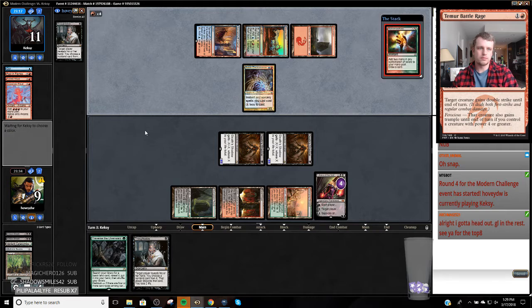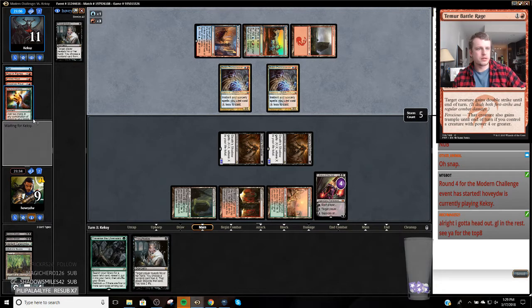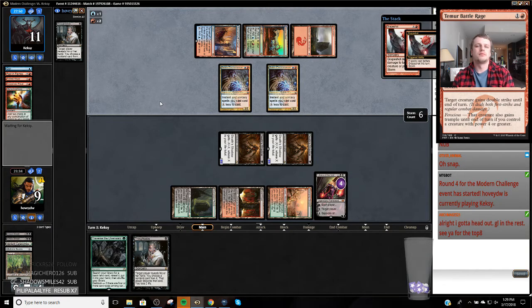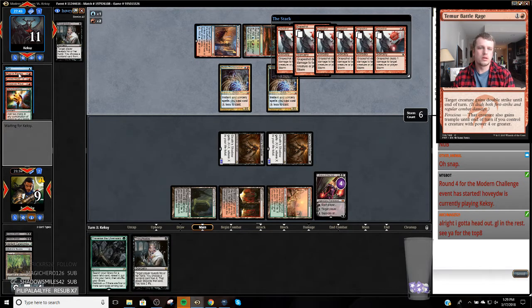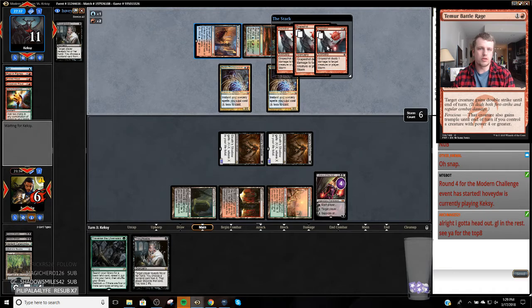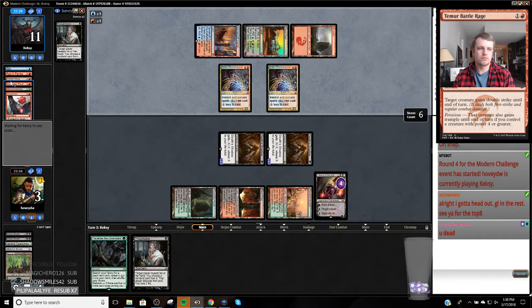Looks like they're going for it. They have to pass — they're playing with the Goblin Electromancer too. Another Electromancer. No gifts I'm given, because this is just elementary for them. If they have a Gifts — Grapeshot. Grapeshot me. We have another Grapeshot. I'm going to Remand their Grapeshot. The last card was a Past in the Flames.